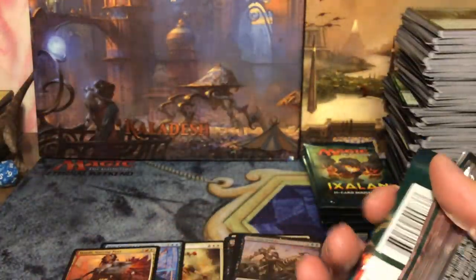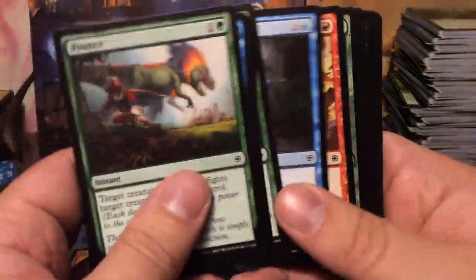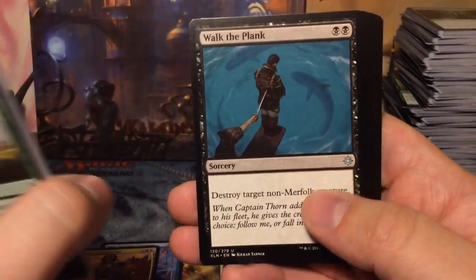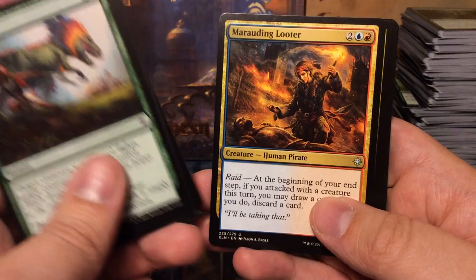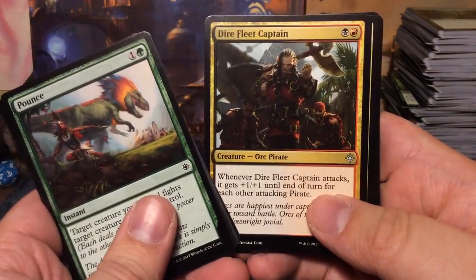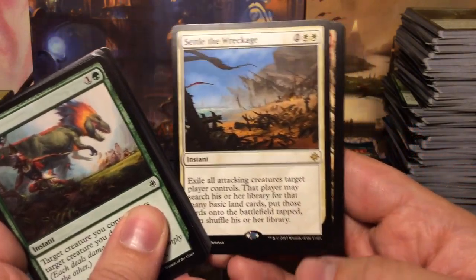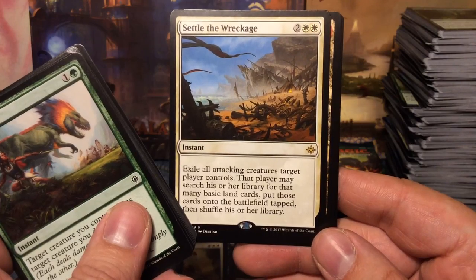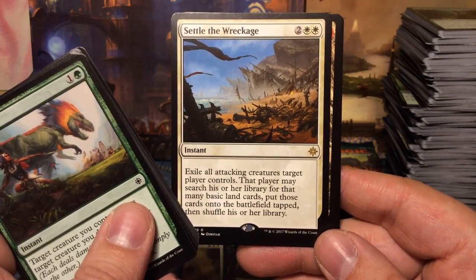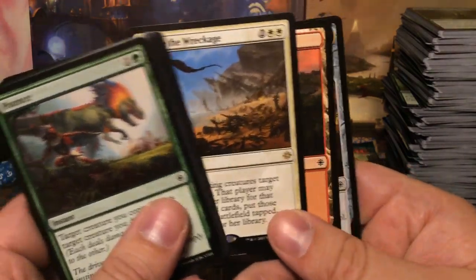We have three mythics so far and I really really want the green flip card — Carnage Tyrant. If I pull that one, this box is going to be insane. Another Walk the Plank, Marauding Looter, Dire Fleet Captain, and we have Settle the Wreckage: for four mana, exile all attacking creatures target player controls; that player may search their library for that many basic land cards and put them onto the battlefield, then shuffle.